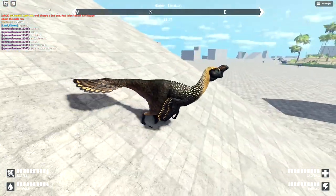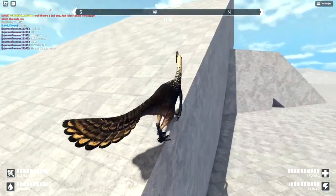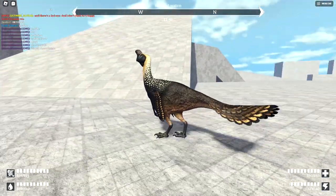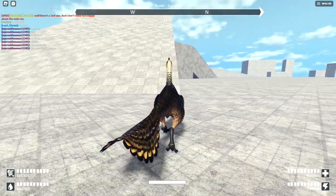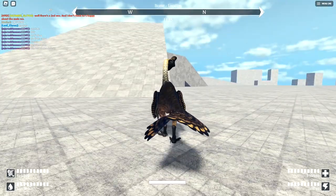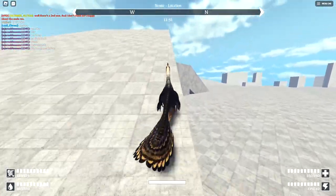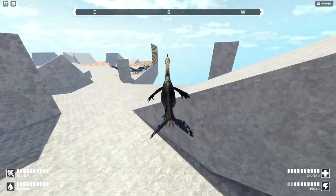The first thing to do is find a slope or a ramp, like this one right here. Any of them will work, except some will just kind of bug you out of it. What you're gonna want to do is get ready to start jumping — get a full jump bar, it's just advised — and then start running.